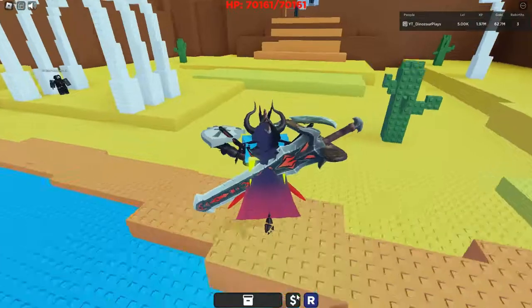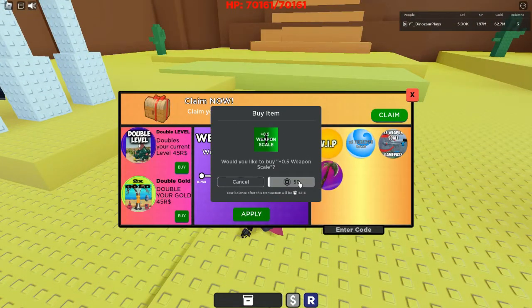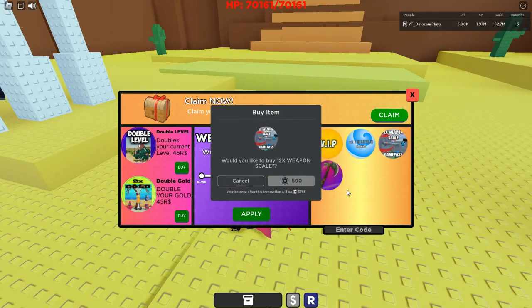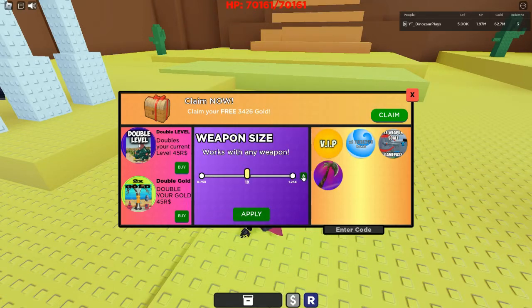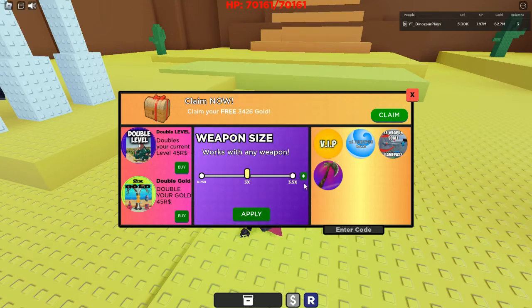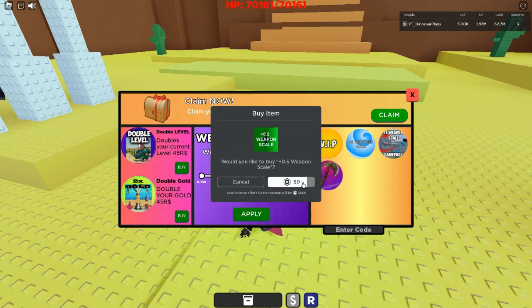This axe is pretty cool. Maybe we should buy the two-times weapon scale — it's only plus 1.5 but it gives two times weapon scale for 500. I'm doing this for you guys for the thumbnail too. You're also able to purchase a 0.5 increment. I'm going to get to four times.